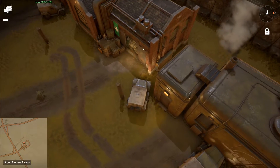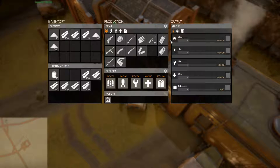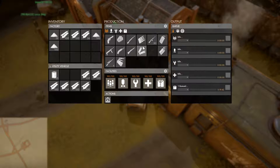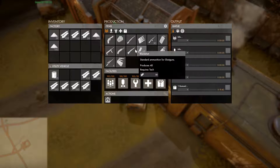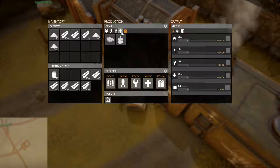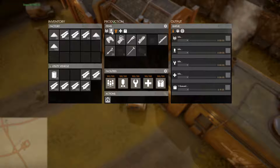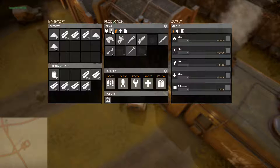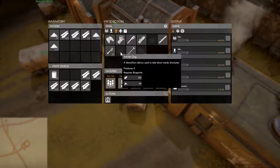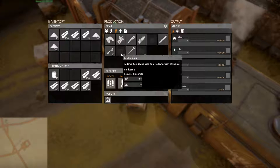If you pull up to the factory and hit E, you'll see in the center all the various things you can construct. However this is only for this tab, and you can cycle through these tabs to get access to different items that we can craft. What is available to be crafted depends on whether or not we have the tech enabled — for example, we don't have the tech yet to create satchel charges so it is grayed out.